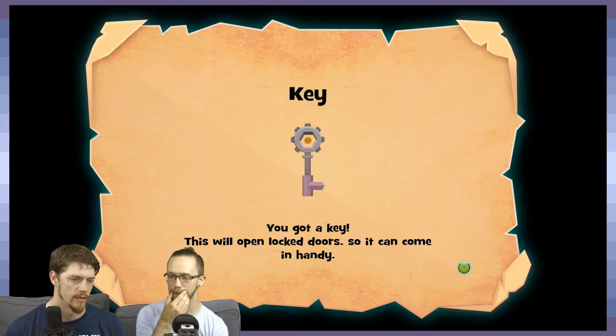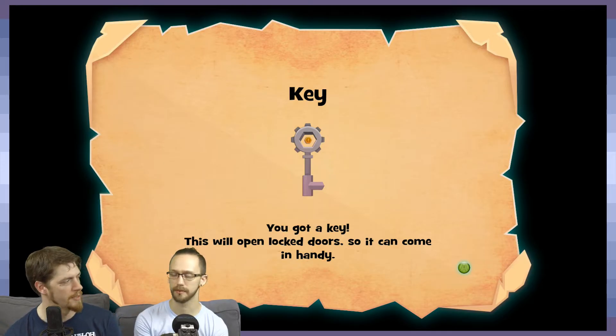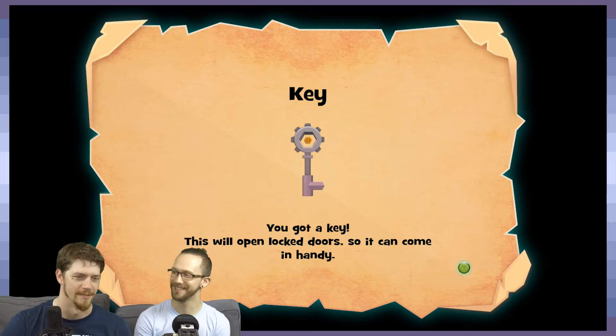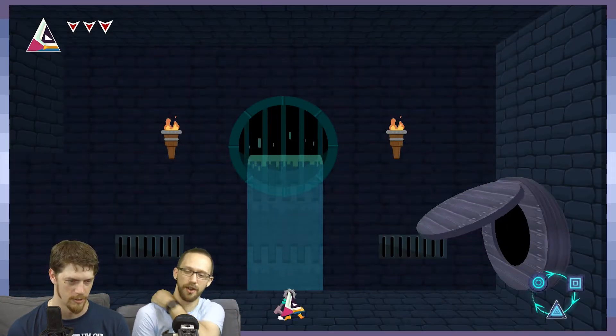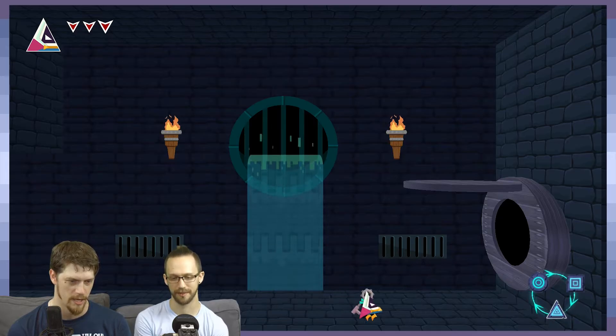Wow, that has a Metroidvania feel. Exactly. That was kind of a mini-boss there - tutorial boss. You got a key. This will open doors so it can come in handy. Oh look, I'm carrying it on me. I've got the keyblade.